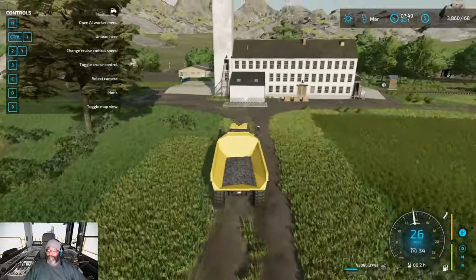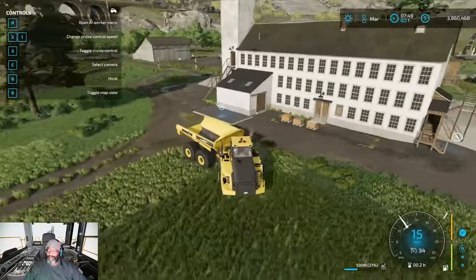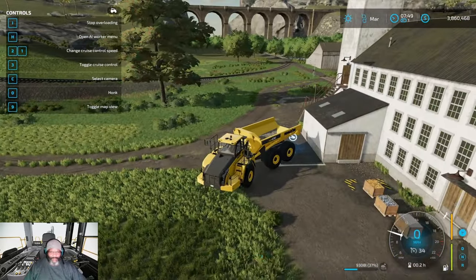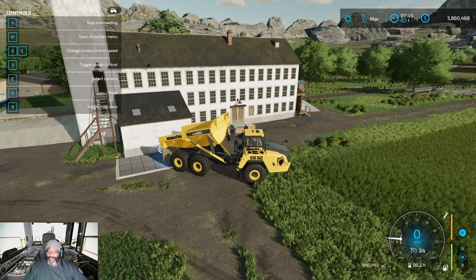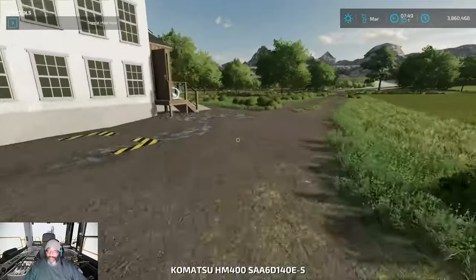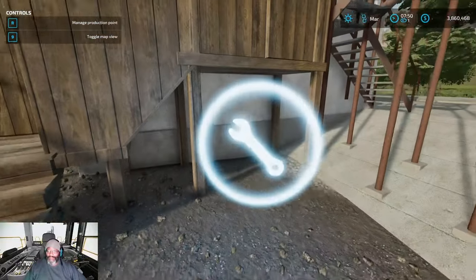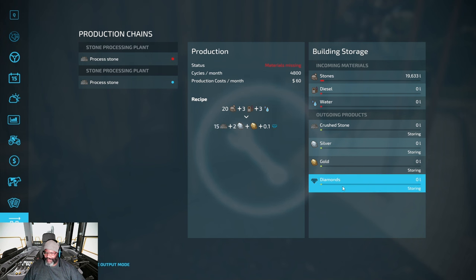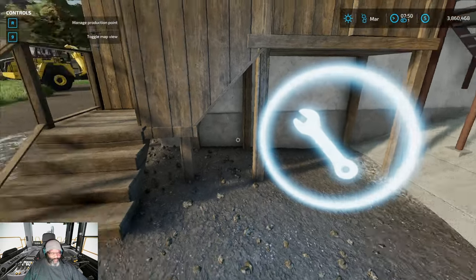Welcome back. We're going to back right on up into the processing plant — you'll get a notification to dump. I've already bought the production plant. You come right around here to buy it. What you need to run the plant is stones, diesel, and water. You produce crushed stones, silver, gold, and diamonds. All these materials spawn out here if you have it set to storing.